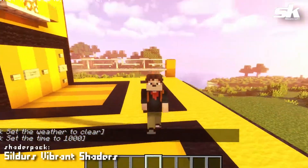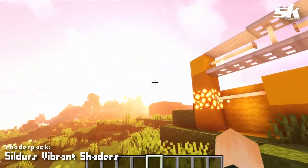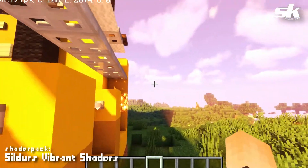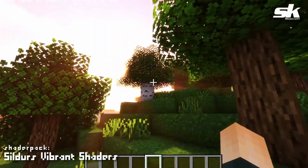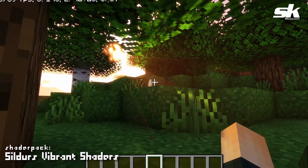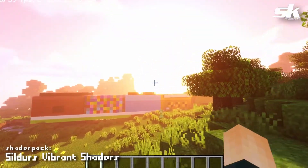Next up we have Sildur's Vibrant Shaders — another popular one that a lot of people use, one that I used for a while. This one has its perks, such as god rays. Getting into the right angle — oh yeah, here we go. You can see a god ray right here, a sunbeam coming down from the sky. Going into the trees — oh yeah, you can really make out all the sunbeams. That looks like a gift from the sun!